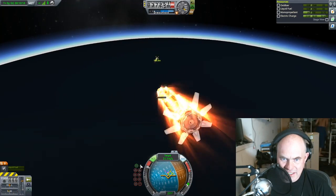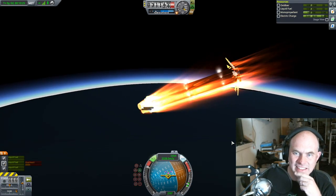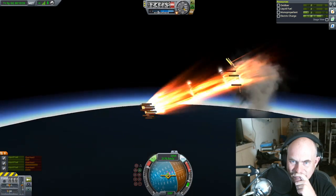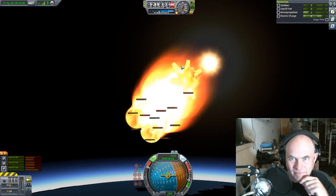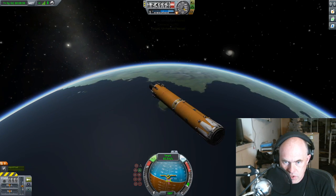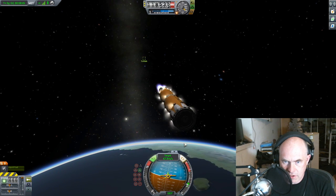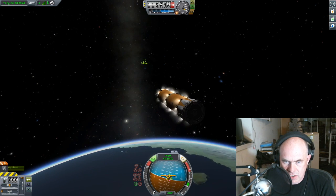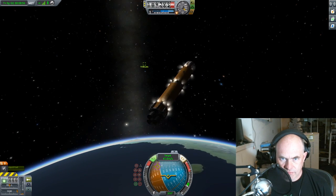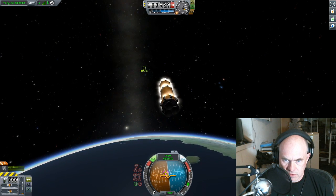Oh well, so much for that. Stability assist, orbit. Let's put the landing gear out for extra drag. I'll reduce the speed to 40 meters per second. Aim towards the target. I'm slowing down.